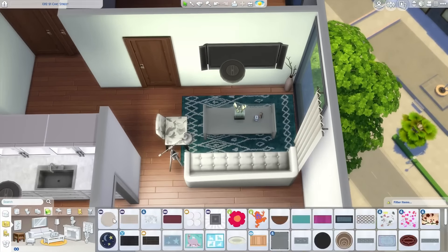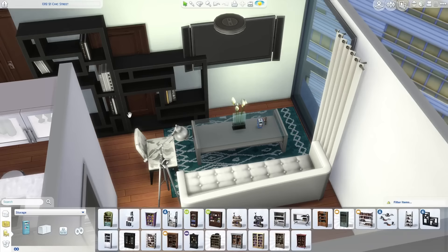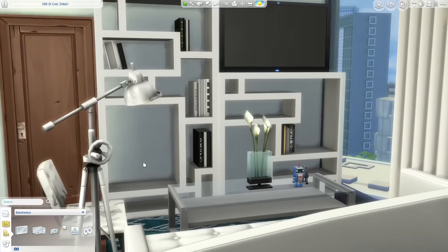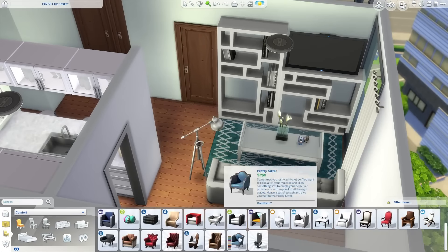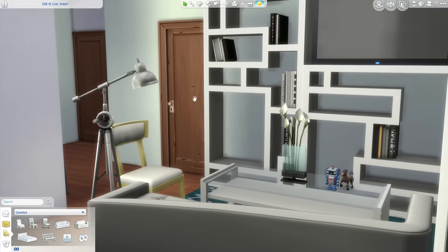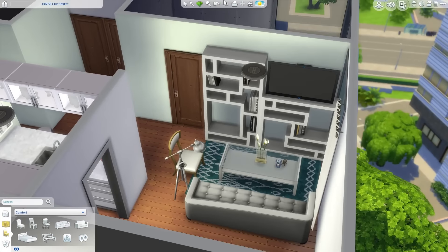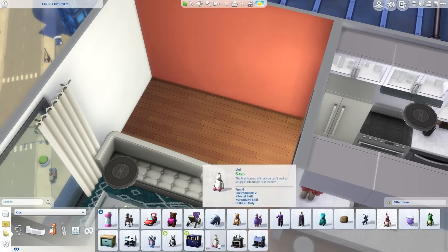Part of the reason the dining area is just barstools at the counter is that I imagine the area behind the couch was meant to be the dining room, but there wasn't enough room in the twins' room for all their toys, so it became a play area instead. To go with the idea of her picking this apartment for the schools, I'm going to give this lot the good schools trait and also another lot trait that helps kids learn skills faster.